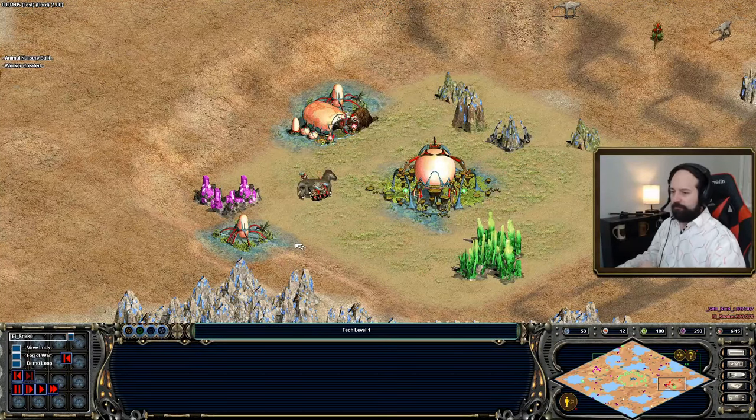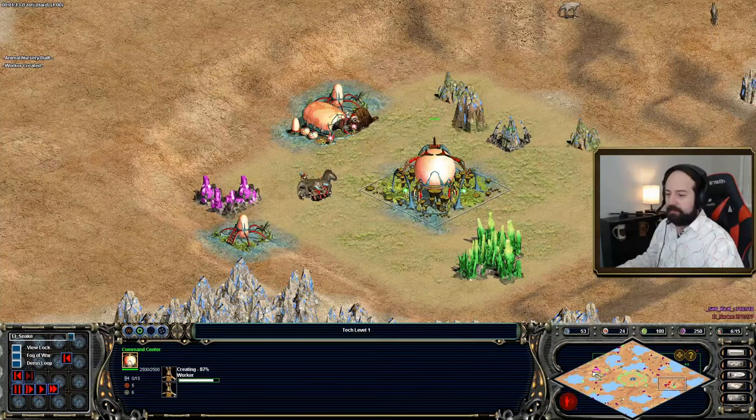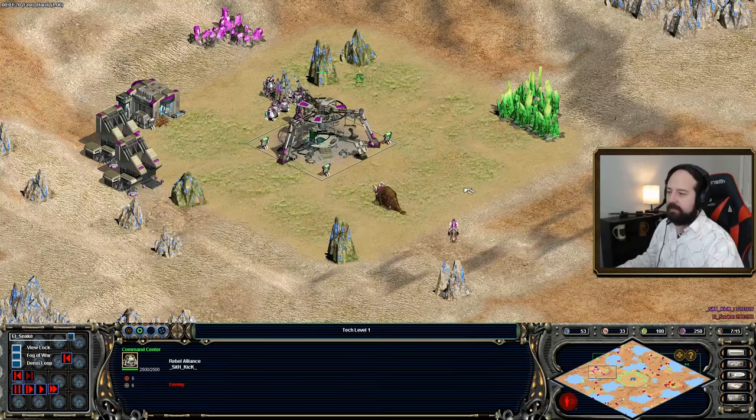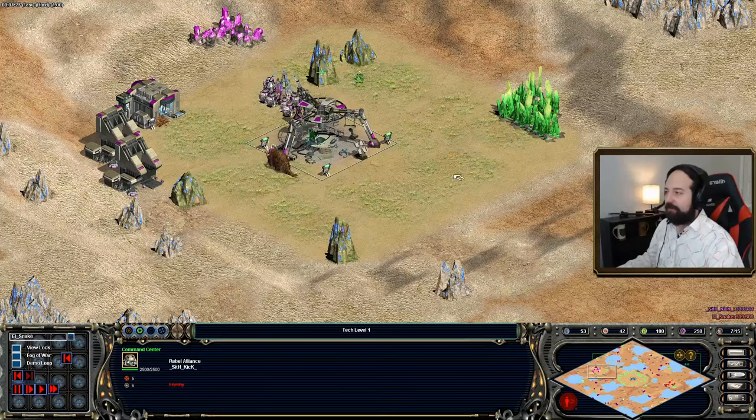In this battle, we have El Snake in the red playing as the Gungans versus Sith Kick in the purple playing as the Rebel Alliance. This is going to be a lot of fun.